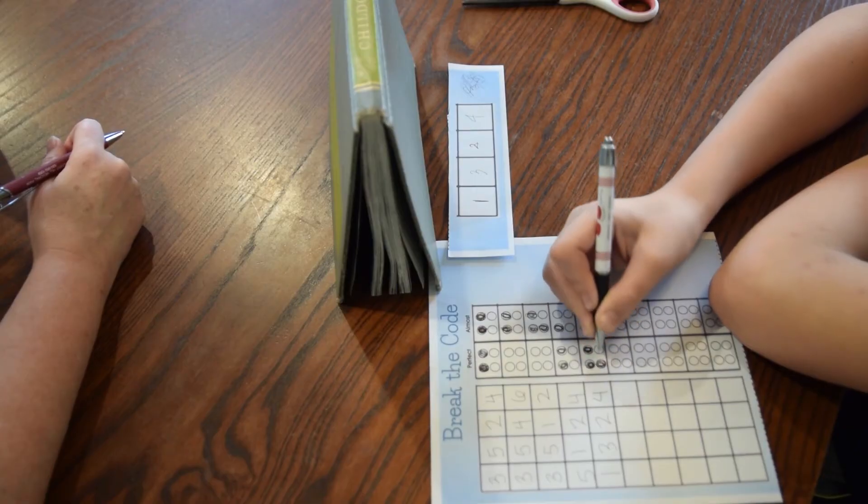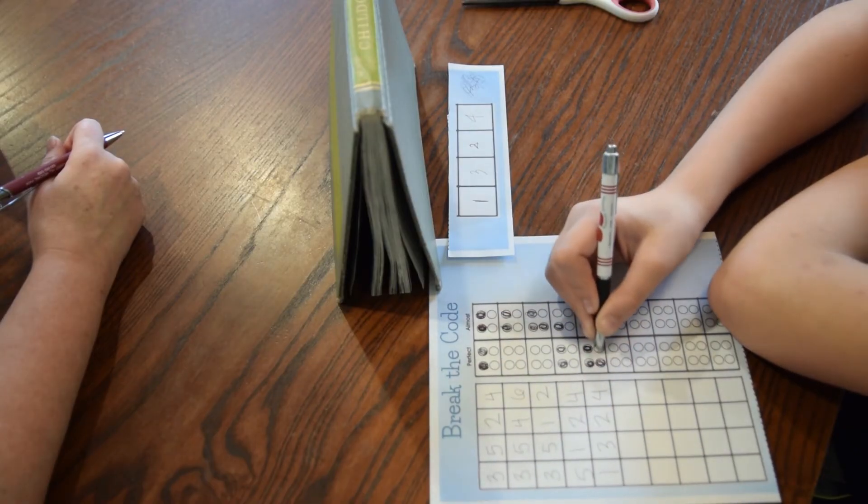You keep going like this in every row. There can be multiple Codebreakers — they all work together to try and find a solution. If you get four perfect circles, the Codebreaker or the Codebreakers win. If nobody gets four perfect circles, then the Codemaster wins. And that's how you play Break the Code.